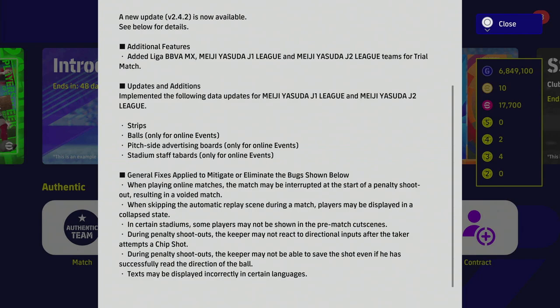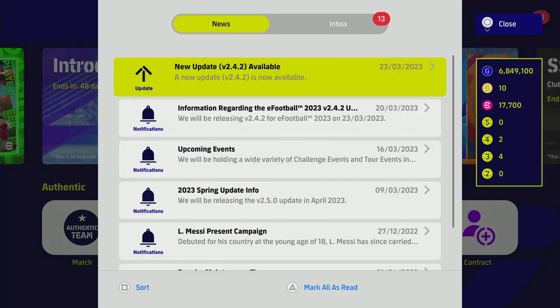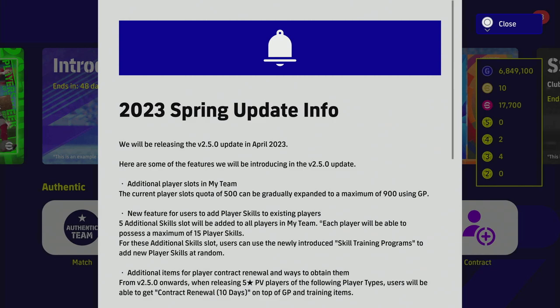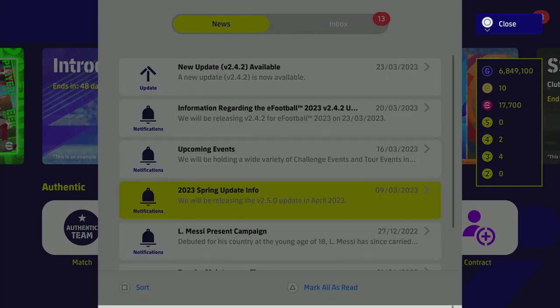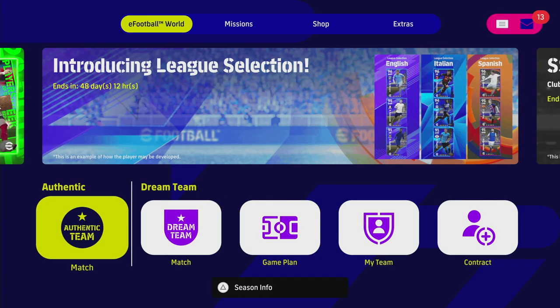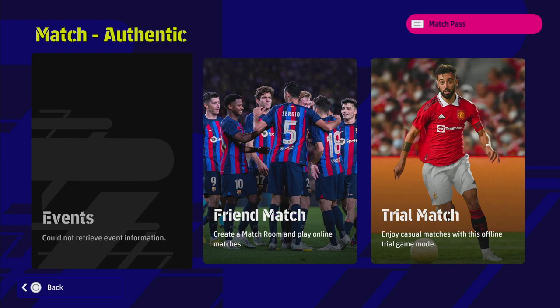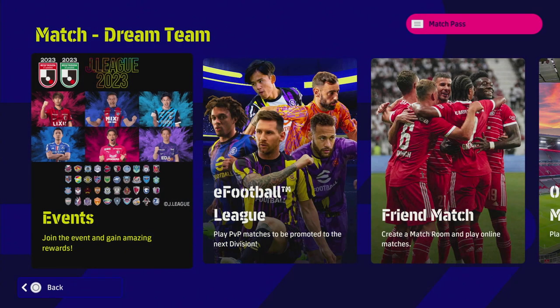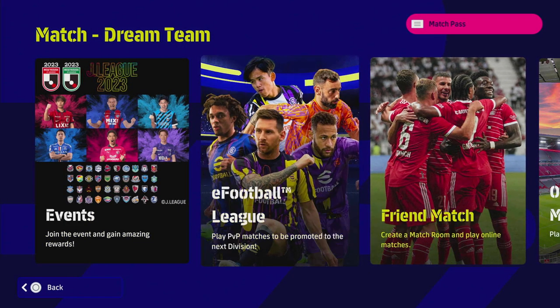They also talk about some other fixes — a couple of quality of life bug fixes, not really gameplay related. Moving on to the content: the spring update will be coming in April 2023, so next month we will be getting v2.5 — I've already covered that in a previous video. We have nothing in authentic matches; we haven't had an authentic match for a while, but everything here is going to be Dream Team centric.